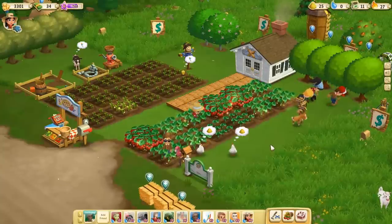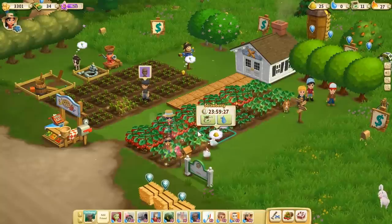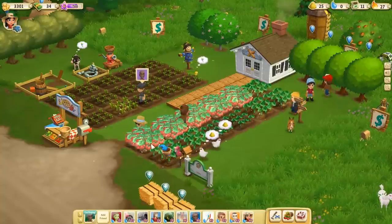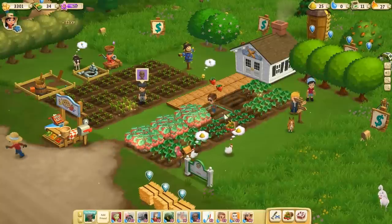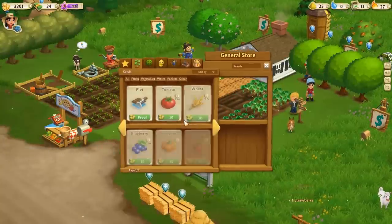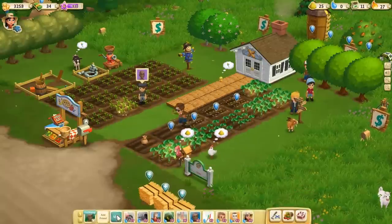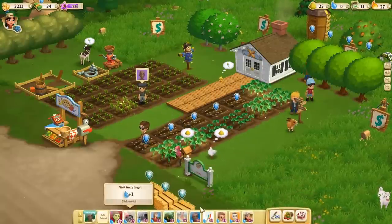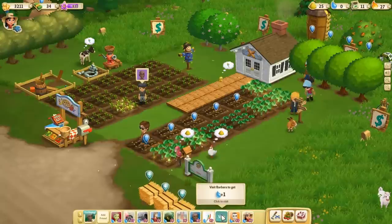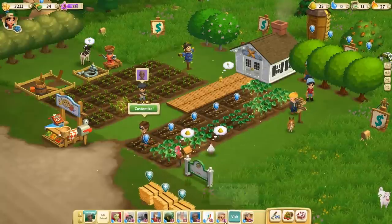I can get more water from visiting your guys' farms too, which is perfect — although last episode it didn't seem to be working. I have no water right now, so let's go visit some farms. We visited Hinskin's farm last time; we'll visit Barbara. Barbara is one of the NPCs.